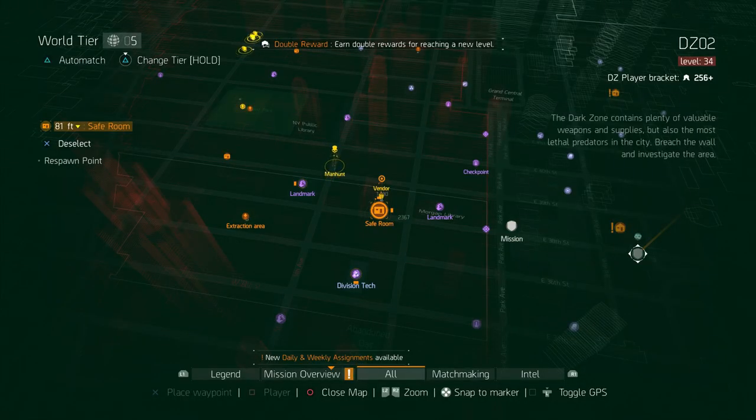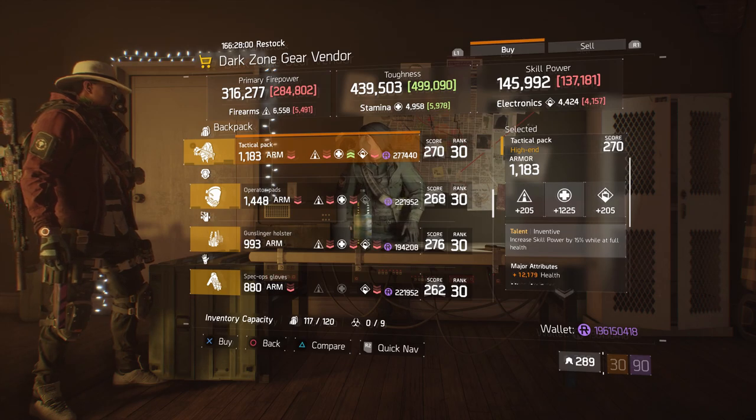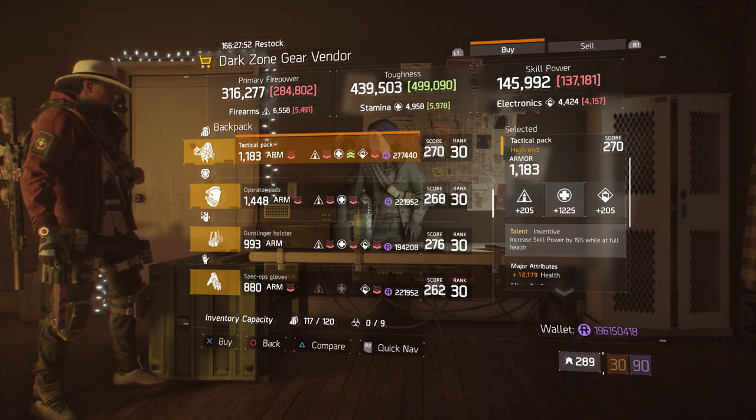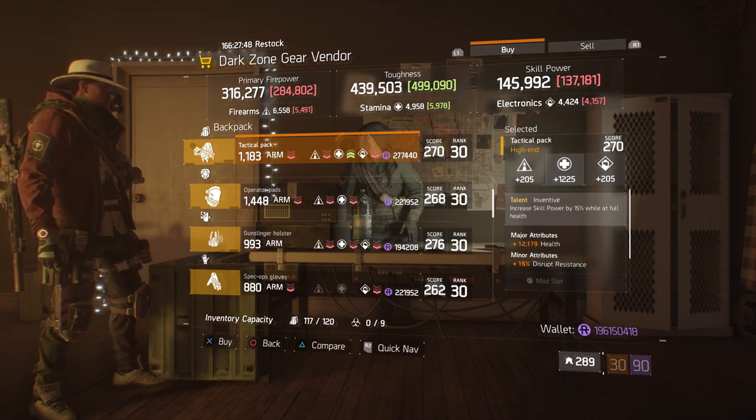For our next gear items, head to DZ2 safe room. Here, the dark zone gear vendor has a tactical pack with the talent Inventive on there with a gear score of 270. It has 1183 armor, rolled for stamina 1225, and the attributes it has is health and disrupt resistance.